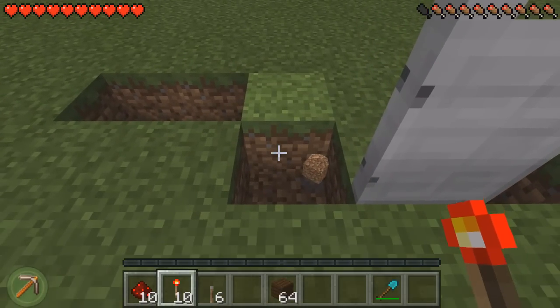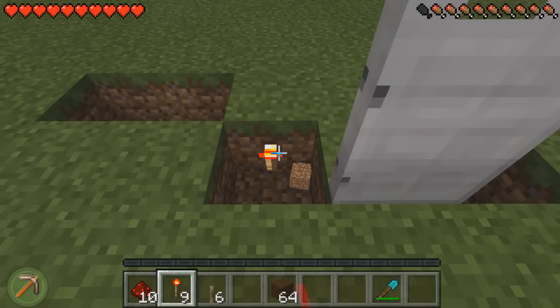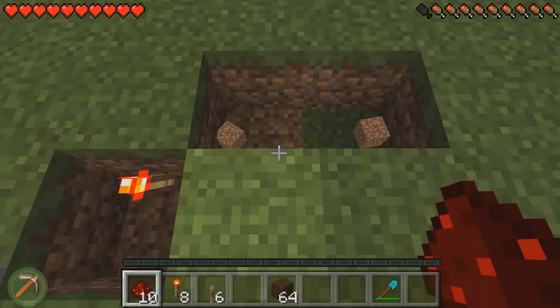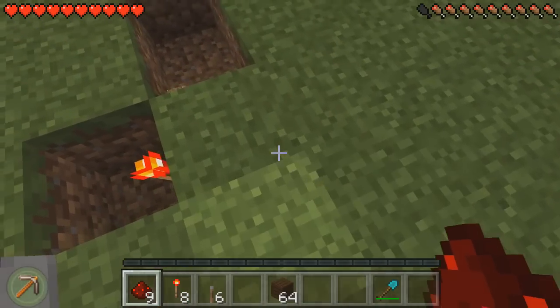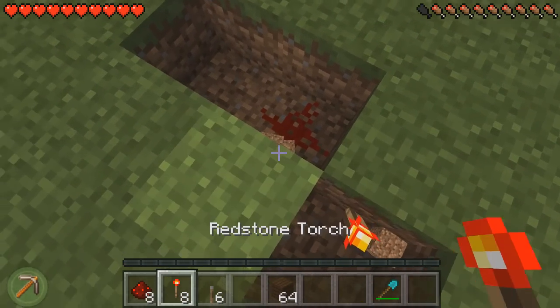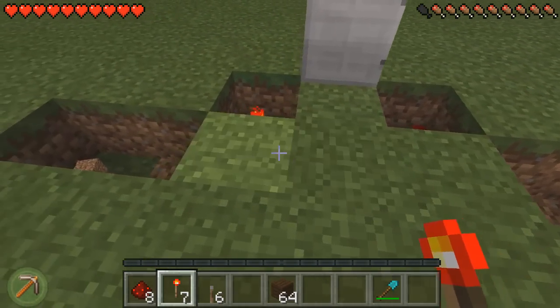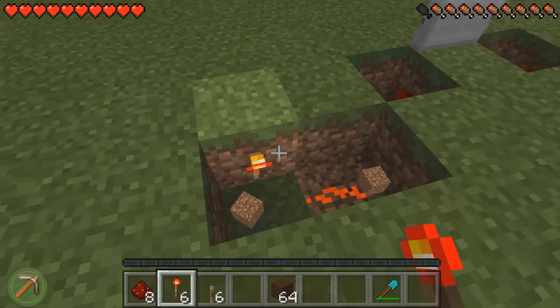We're going to get our redstone torch and we're going to place it on this front face of this block here, and also on that side. We're going to place a piece of redstone dust on that first block. And then on the last one, on the back face, we're going to place a redstone torch here and then a redstone torch here.